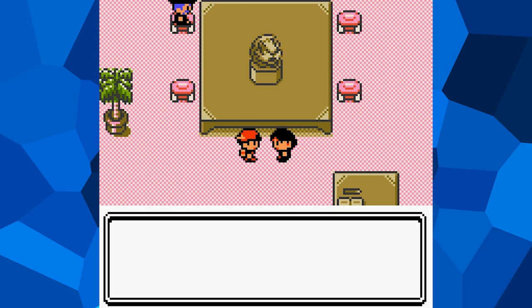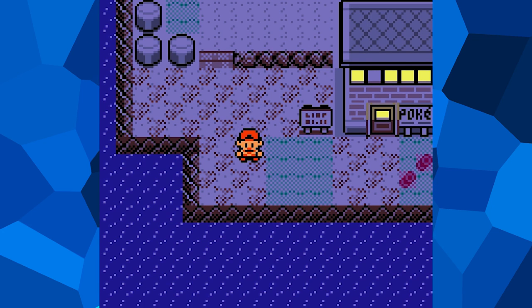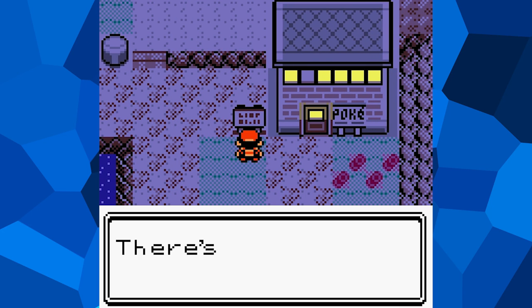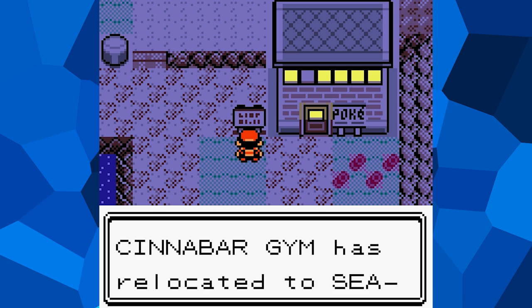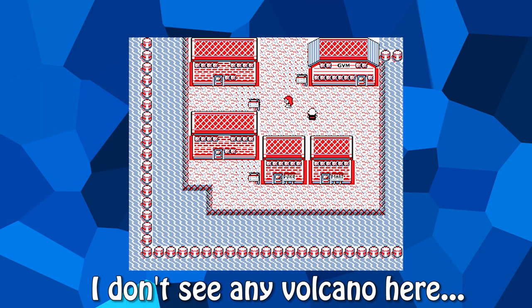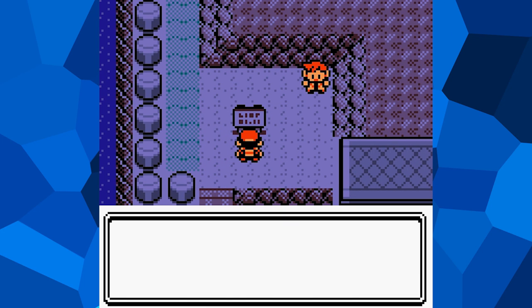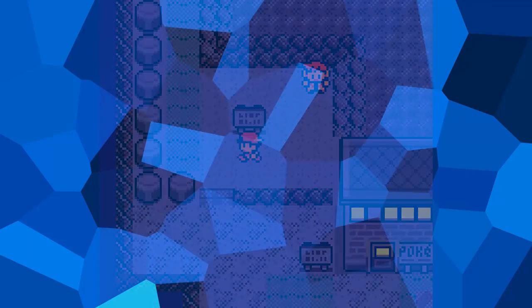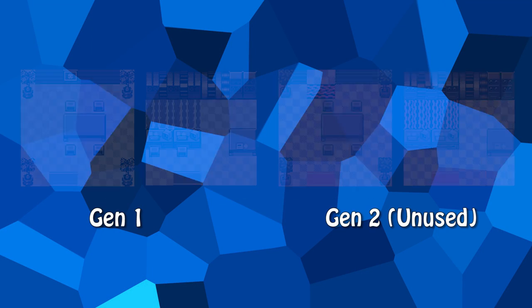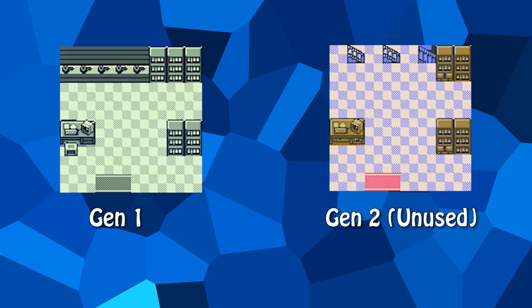While we're in Kanto, I've got something neat to mention regarding Cinnabar Island. Any veteran Pokémon player knows that in the Generation 2 games, nearly all of Cinnabar Island is destroyed by a volcanic eruption by the time you reach it. The only thing left on the island in Gen 2 is a lone Pokémon Center, but the game seems to have data for the entire Pokémon Lab that appeared in the first generation. The purpose the lab would have played isn't clear, but it seems the island may not have always been planned to have been destroyed.